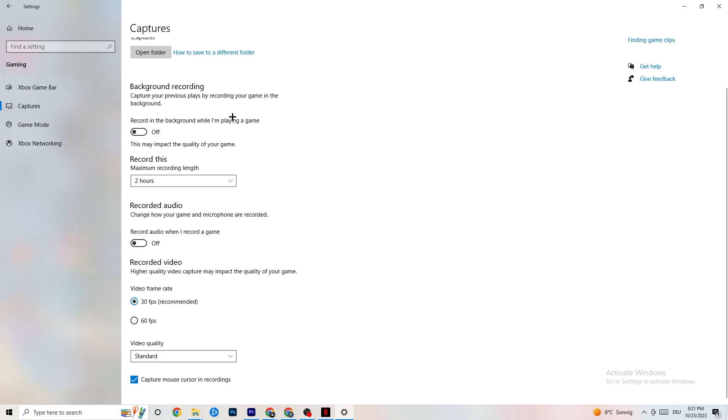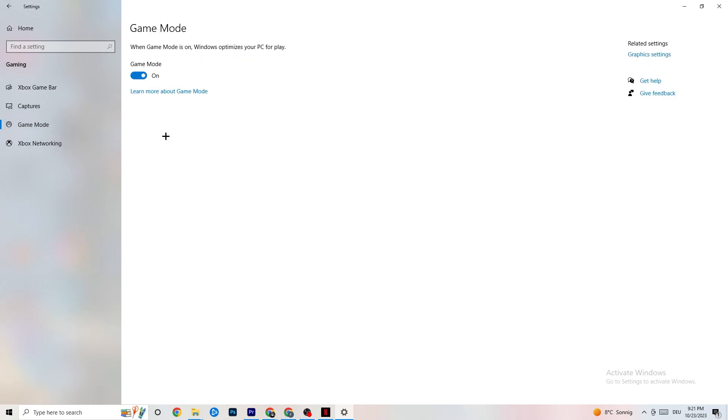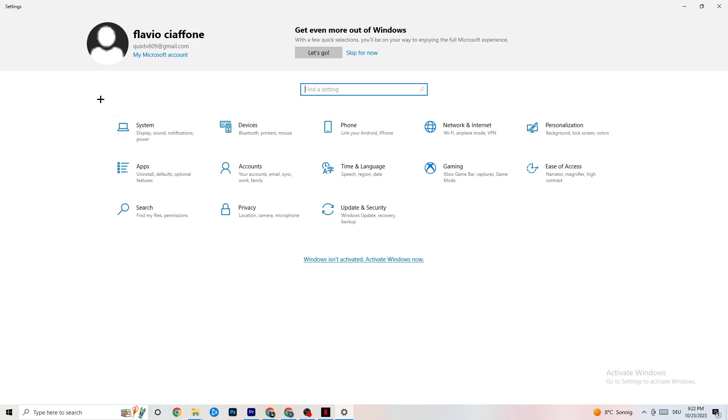Next, hit Game Mode. This one is a little tricky — I can't tell you definitively to turn it on or off. You need to check it for yourself. Turn it on, try your game, see what works better; or turn it off and check. Once you're done, go back to the main Settings.